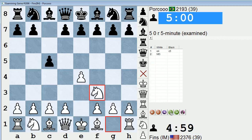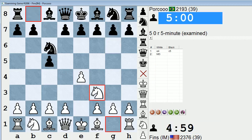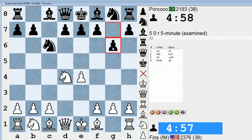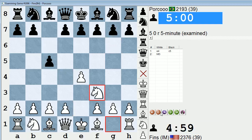Because I know in games with my students, when they faced the hyper-accelerated dragon, which is g6 right away, or the accelerated dragon, which is knight c6, d4, c takes d4, knight takes d4, and then g6 - sometimes white messes up the move order in these lines. So it is important to understand what the move order is all about.